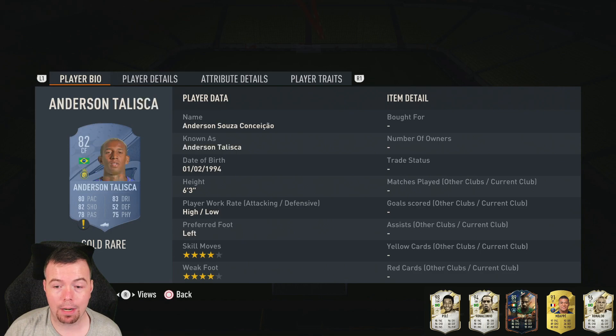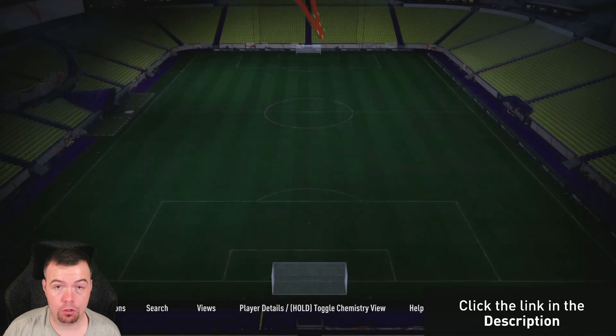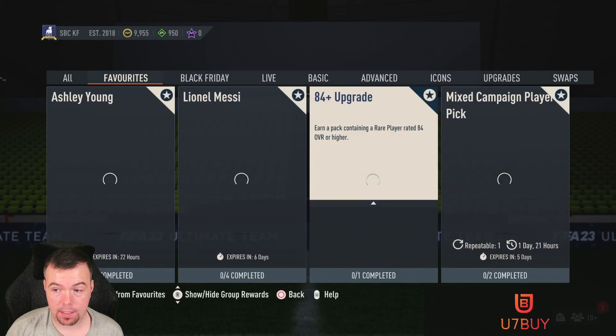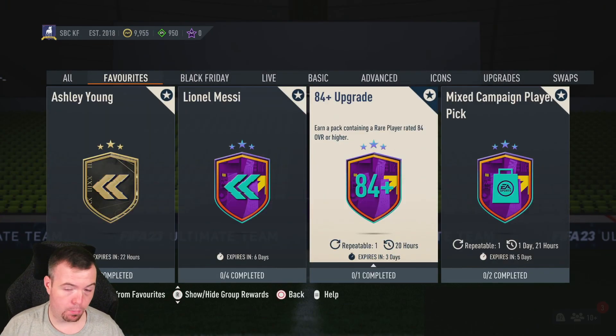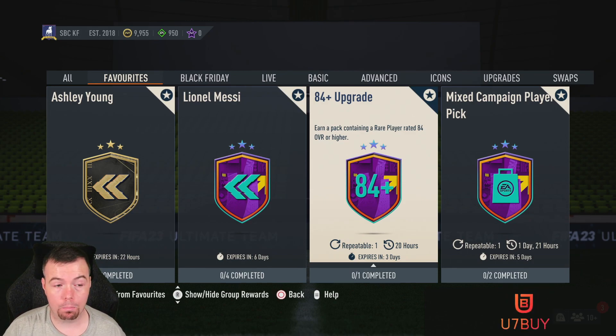Even the 82s are inflated. We've got Silva, Abraham, Taliska, Olmo, Bergwijn and Malinowski at 800 coins each as well. So to do this SBC, the 84 plus upgrade, it's 17.3k. As I said, you really do need an 84 rated player or higher overall to make your money's worth on this.